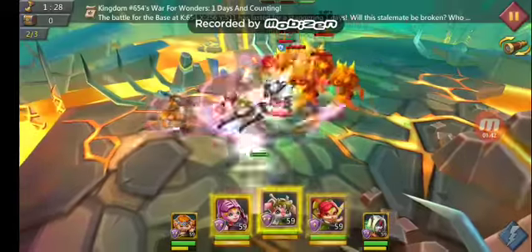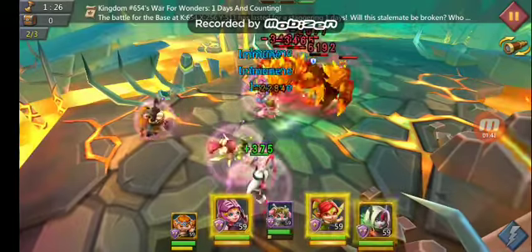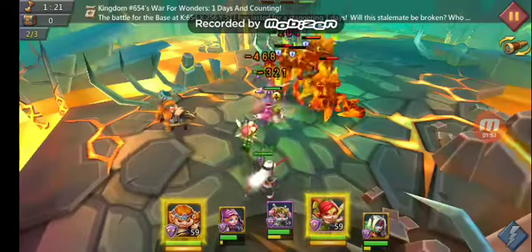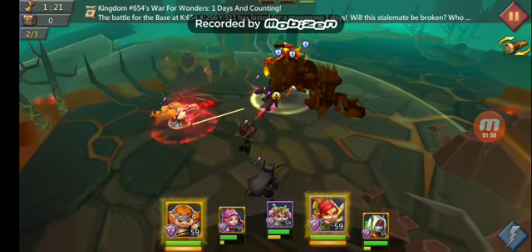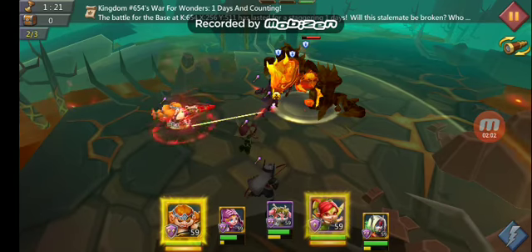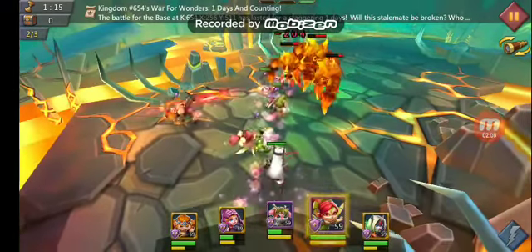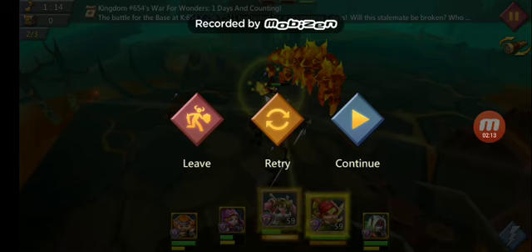Round 2 — we are just going to start off with stunning him, firing Black Crow, go ahead and send out Rose Knight, and we are going to use Tracker to find the big guy. Alright, there he is. We hit him. Try and do as much damage to him as we can while letting our AoE do the rest.